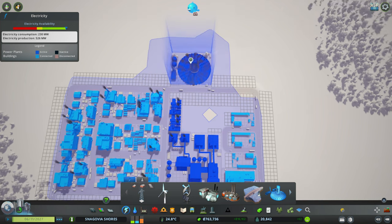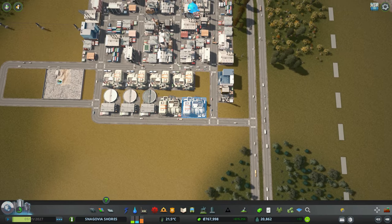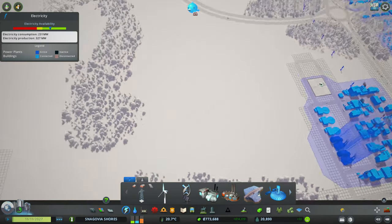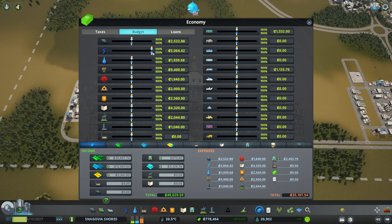So I'm going to plop down one of these. Power output: 200 megawatts. Let's get rid of one, two, three, and four. Let's see how we are with the power. I know in the budget I also have the power at maximum.